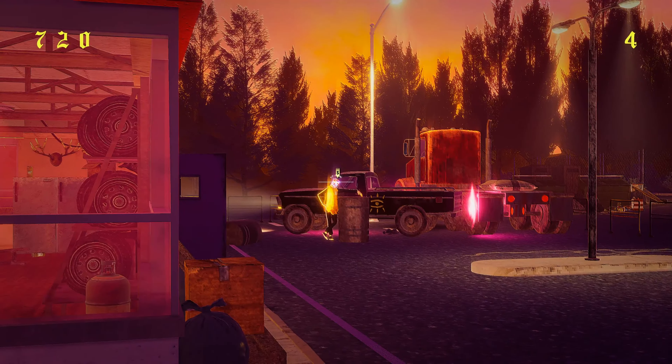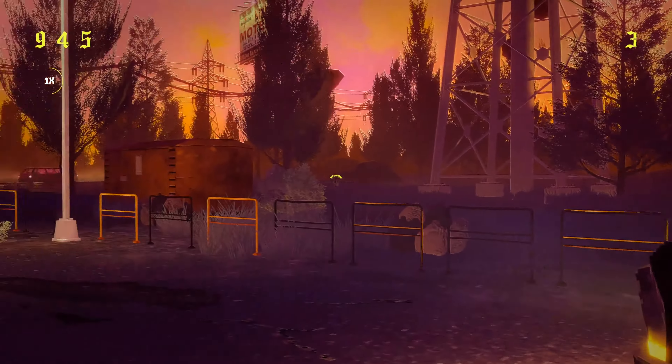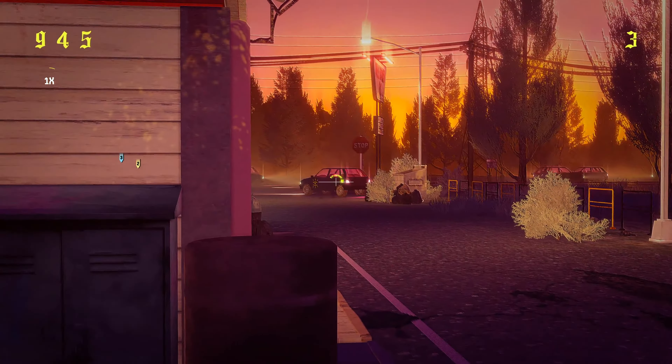Many enemies have specific regions of their body which glow. Hitting those regions empowers your bullet, giving you access to stronger powers.